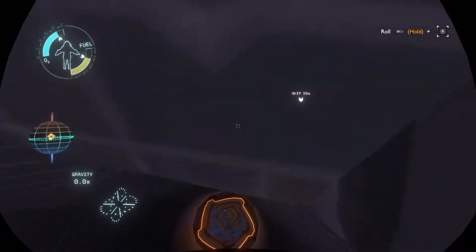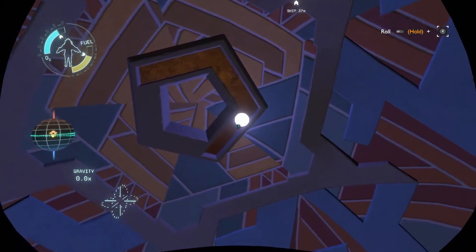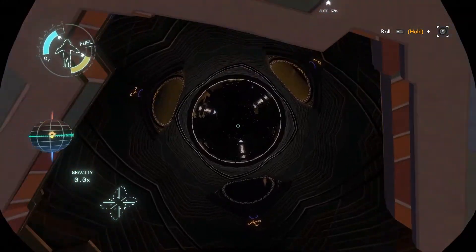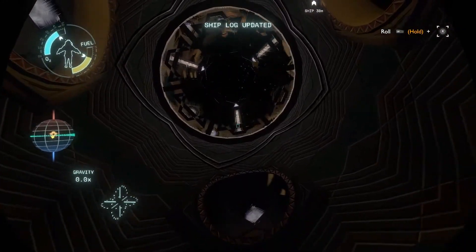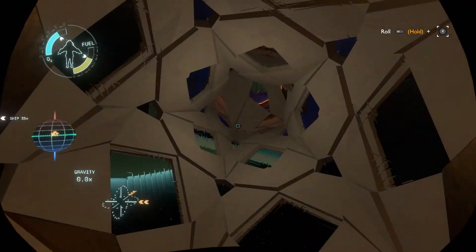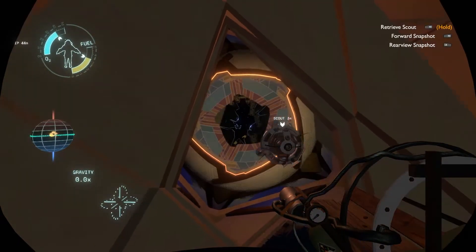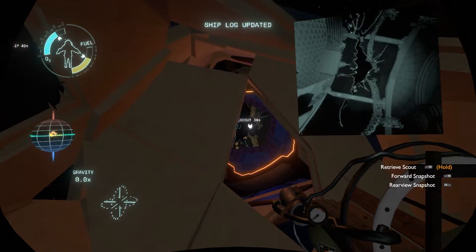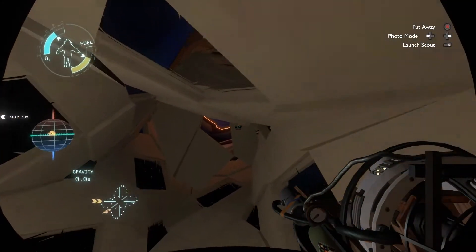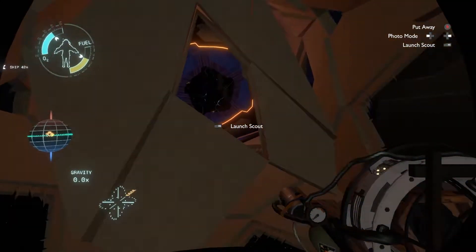Oh hey, what's going on here? Whoa — it's one of these things. Oh shoot, wait — did it just close behind me? Oh my gosh, what's happening here? This is... ship log updated. What is this? This one seems light, it's kind of hard to control things. Oh, it wants me to launch a scout. What's happening here? I'm so confused. Another room I can't get into? Interesting. I can't squeeze my way up in here, I guess not. I'm not really sure what's going on in there.